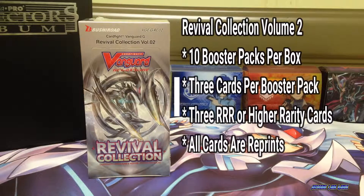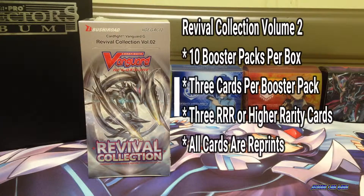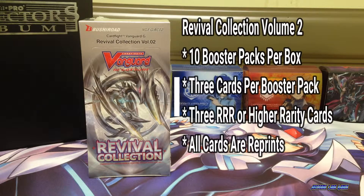Volume 2 includes 10 booster packs per box. Each booster pack includes 3 cards. There are 3 triple R, or high rarity, cards per box. If you pull a ZR card, that will replace a triple R card, so you could potentially pull a ZR and 2 triple Rs.